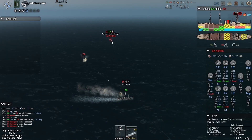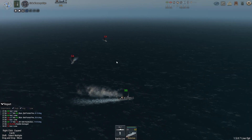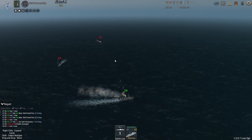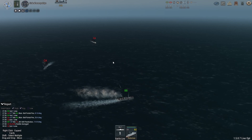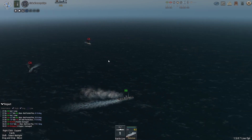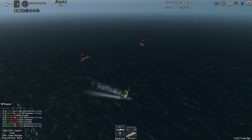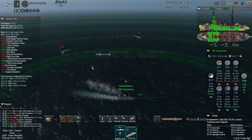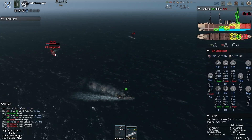As long as we keep out of torpedo range — even though they're going to go down, still want to avoid getting hit by a torpedo. The Bridgeport should definitely go down now, and the Norfolk's nearly there as well — just got another penetration. So we lost the Brunoventura but that's one of the original AI auto-designed ones, not too fussed about that. We lost our own cruiser but it's not a great loss and it's not worth that many victory points.